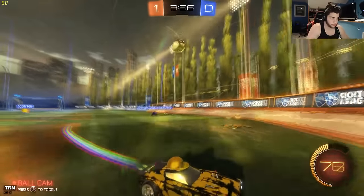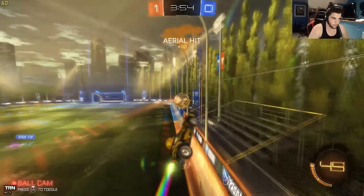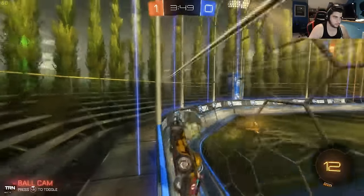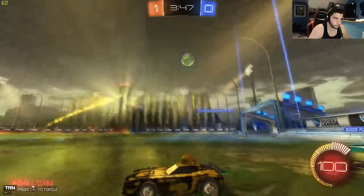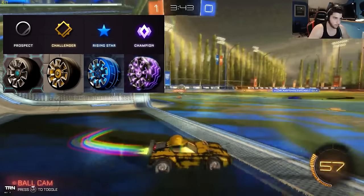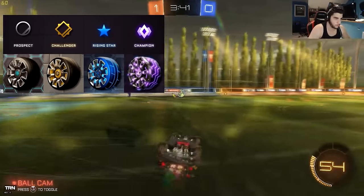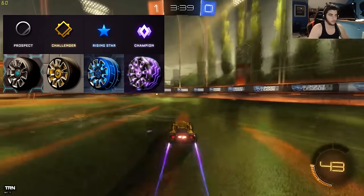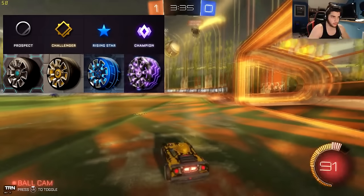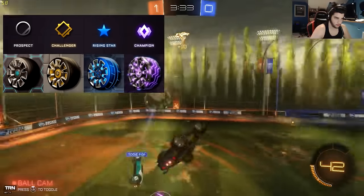Then Season 2 had the same ranks as we have now, and the rewards were boost, which was pretty cool. This season the rewards are going to be wheels, and I'll show you the wheels right now. They're pretty cool — the Champion ones I like a lot, and the Rising Star ones too. The gold ones are pretty nice; the Prospect ones maybe not as much, they're pretty simple. I'm intrigued to see how they're going to look on an actual car.